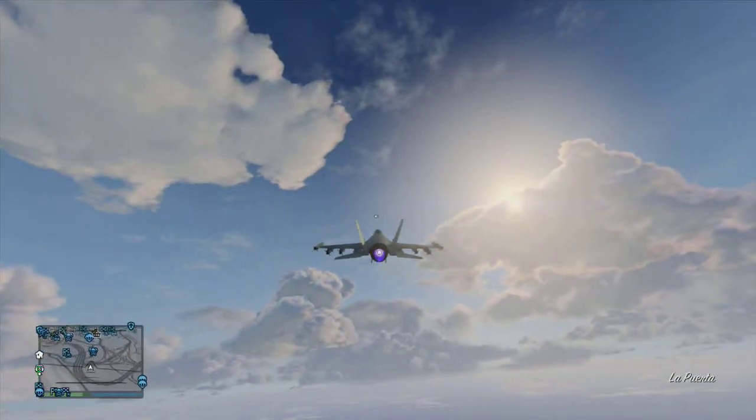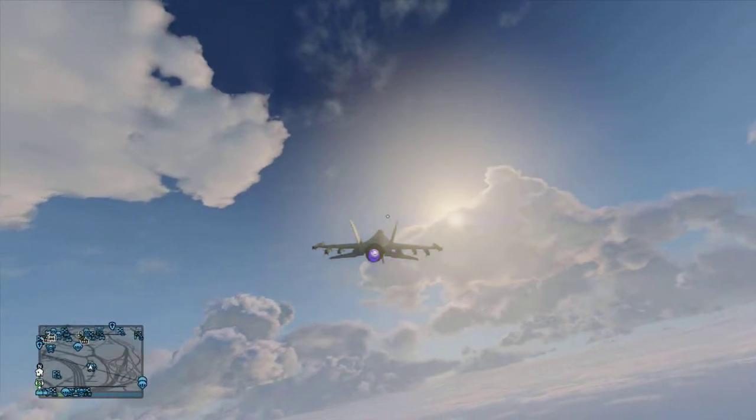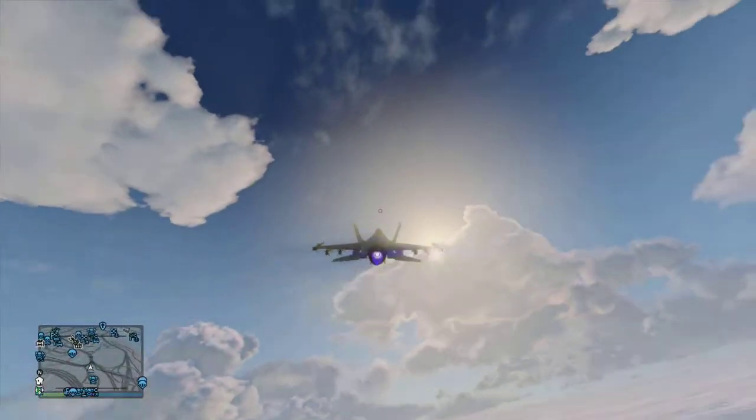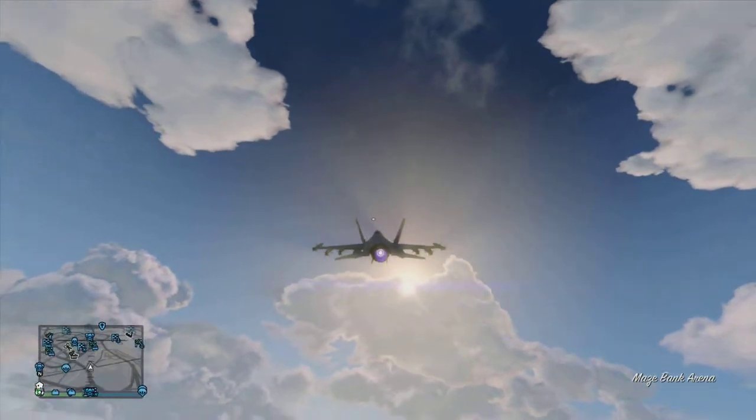How to fly in GTA V. First, look at your mini-map and this will show you the altitude of your plane on the little bars. Also, it will show you the tilt of your plane.